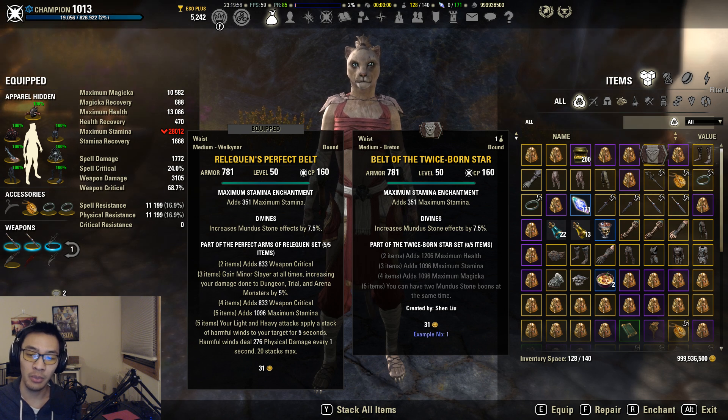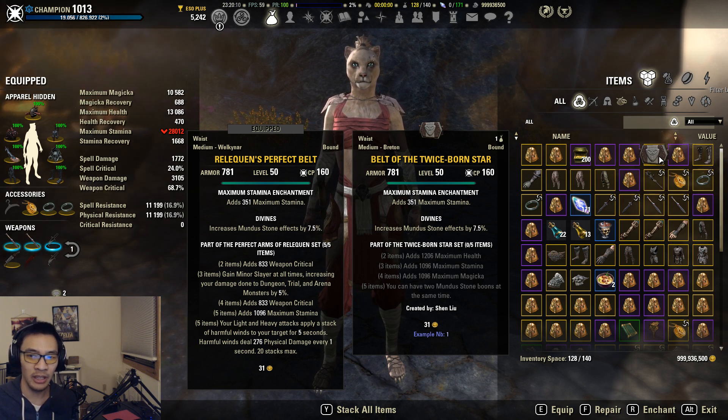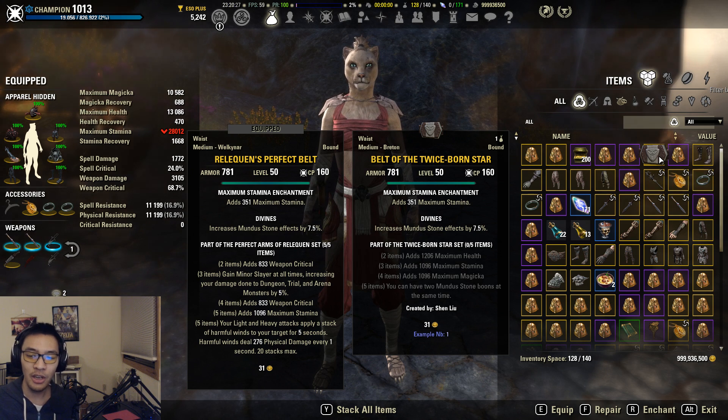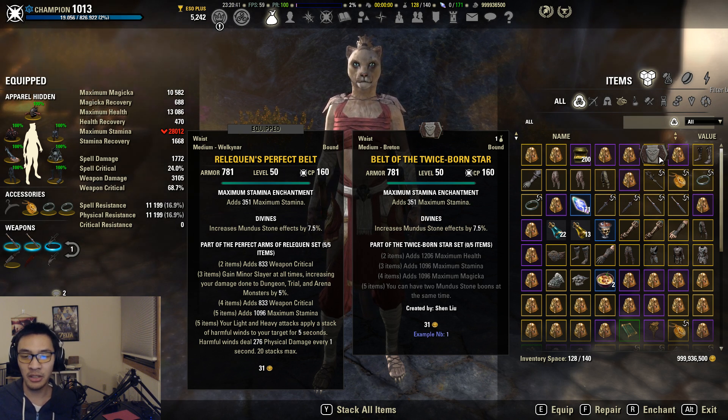To translate this into set armor bonuses: the health bonus can largely be ignored since you can achieve the same thing by putting a health enchant on a large piece. So the Max Health really isn't considered a set bonus here. You have one Stamina and one Max Magicka bonus, each counting as one set bonus. Obviously a Stamina DPS won't make much use of the Max Magicka bonus, so for both Magicka and Stamina DPS you effectively have a default of one set bonus.